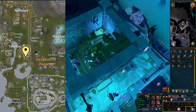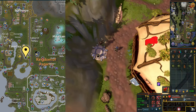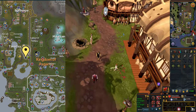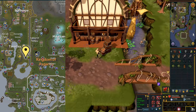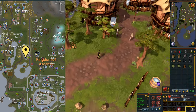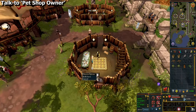Go to the pet shop in Taverley, which you can easily get to by using the lodestones of Taverley, Falador, or Burthorpe. Speak to the pet shop owner.